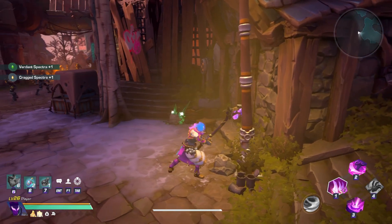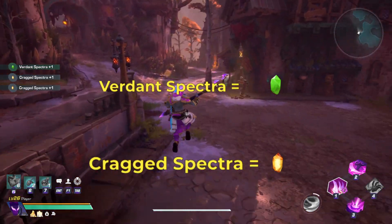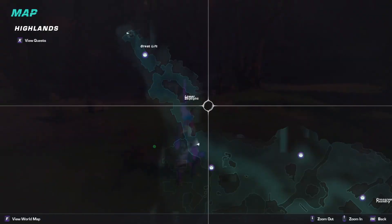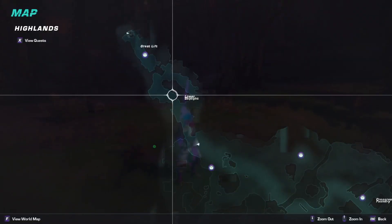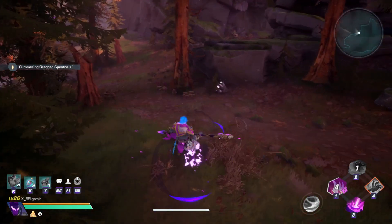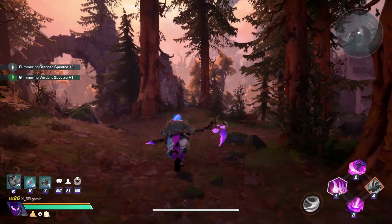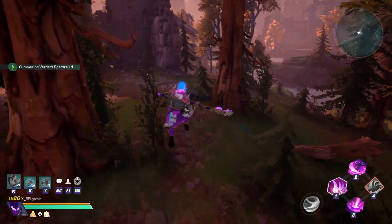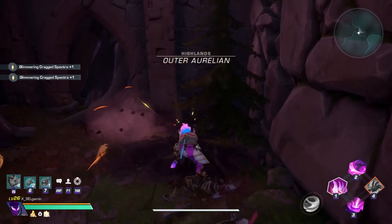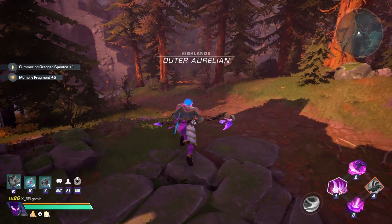First, we will start off with Verdant and Crag spectra. These can be obtained while traveling about the Highlands. You'll want to hit the green crystals and defeat enemies in the lower Skylight area all the way to Ironstone Keep. Once you get to the outer Arlean area of the map, you'll find Glimmering Crag and Verdant spectra. The Glimmering versions can be found from defeating enemies as well as hitting crystals and opening chests. The Glimmering versions of Crag and Verdant spectra are also used for quests, so you might want to stack up on these while you are out there.